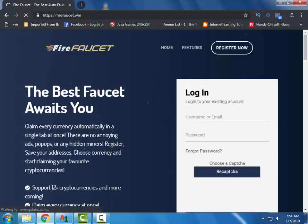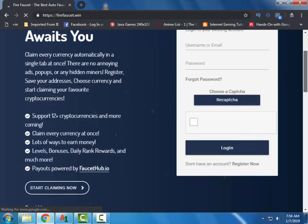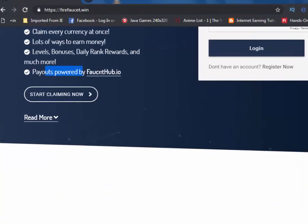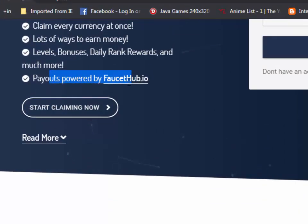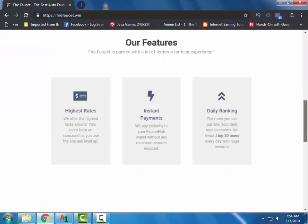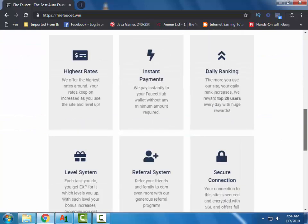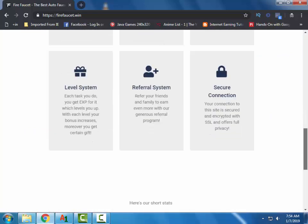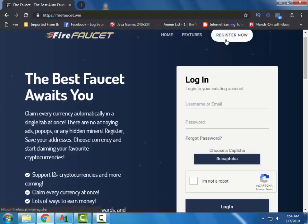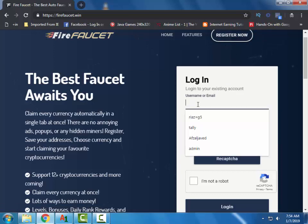This is the main interface of the site. You need to have a FaucetHub account to get the payment from this site. The payments are always instant. Register on the site by clicking the registration button, then login.